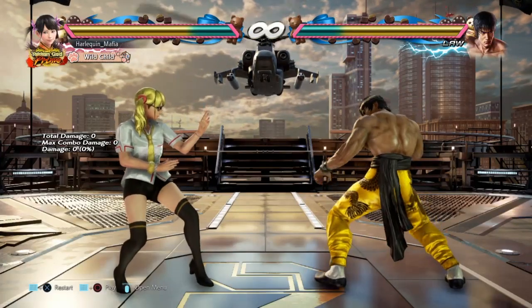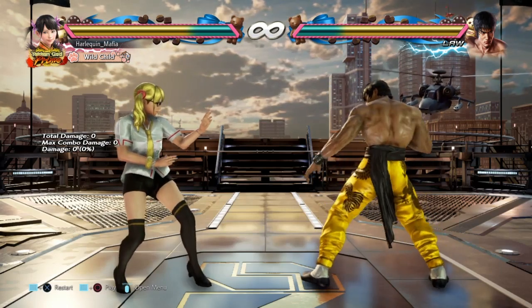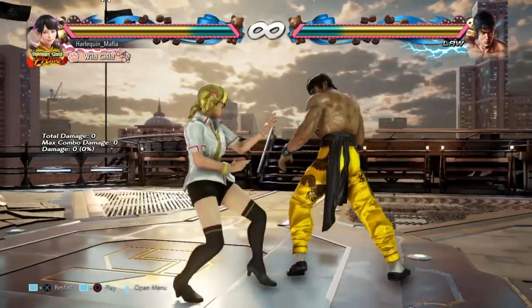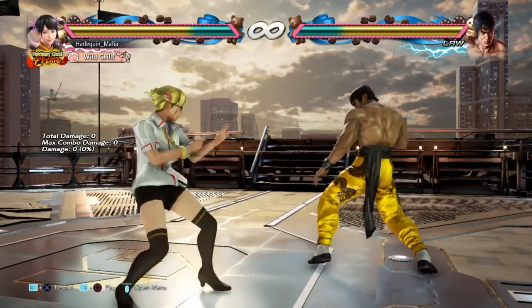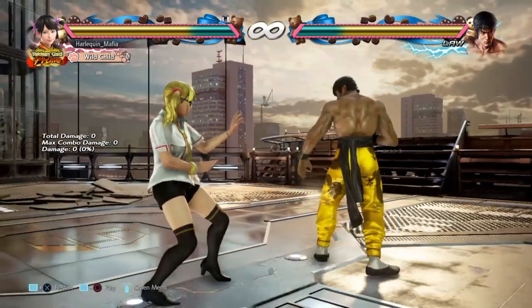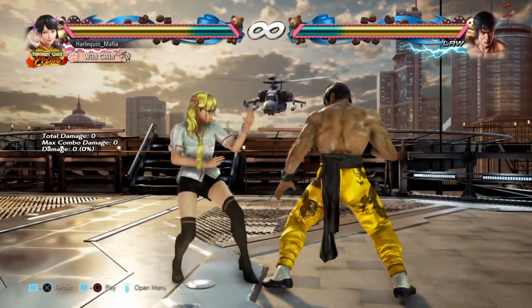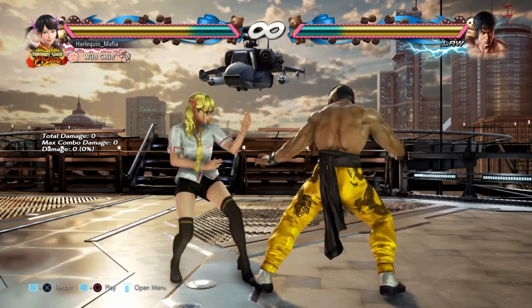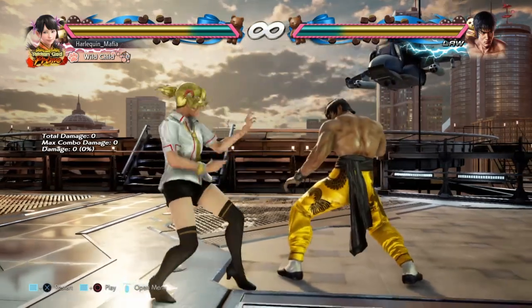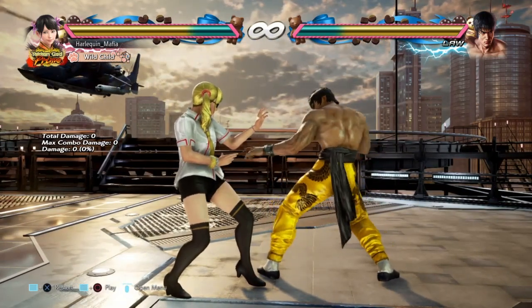Good day, Harlequin here. Welcome to Rising Phoenix Labs, where we endeavor to dissect and analyze different character gimmicks and how to counter them. Today we're looking at Martial Law. He's a very annoying character because he has a lot of unusual gimmicks, which if you don't know how to get around can be very difficult to deal with, particularly if you're playing online with a lot of lag. Law benefits a lot from lag, so I'm going to go through some of his most common gimmicks and how to get around them.